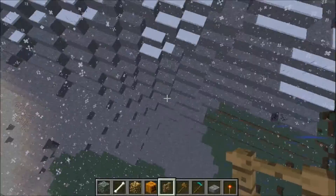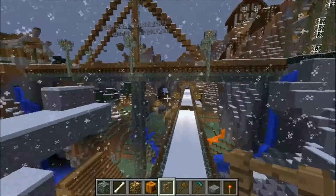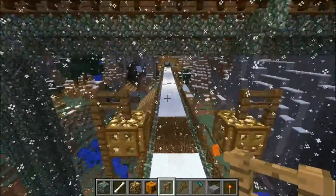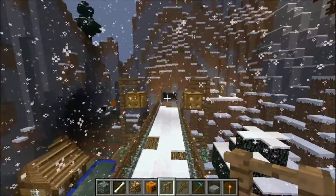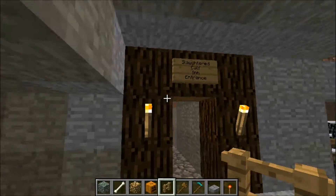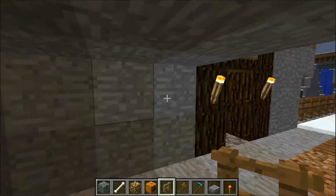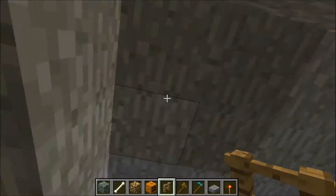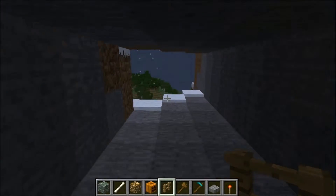I think he plans to pull that bridge down over to there so people can get up into the city easier. It goes all the way over here, and it did go to a brick wall, but I world edited that out. I put it through here so that it could go out here and maybe wrap around over here. We'll see what happens.